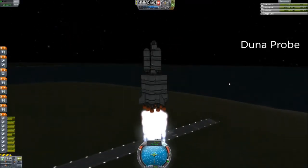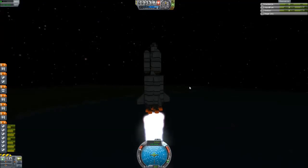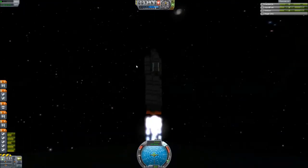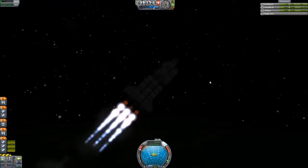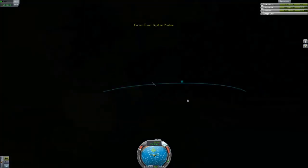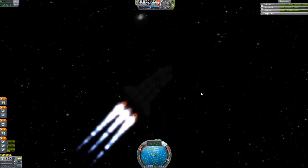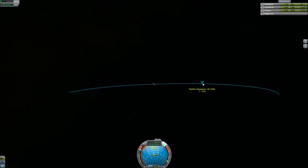So this is the Duna probe, going up first. You can see the basic asparagus design that I have here. I do have one different engine in the middle — it's a slightly weaker one, but it does have thrust vectoring, so that does help my ascent control significantly. This one should have enough delta-V to get to Duna. The main probe body has four LV-909s attached to a bunch of fuel tanks, and that's going to be what gets most of the interplanetary travel here.